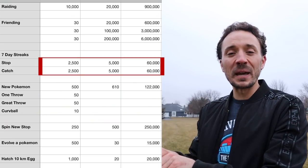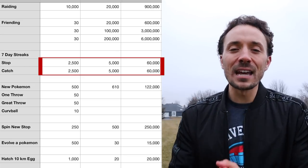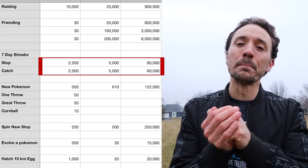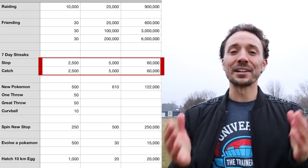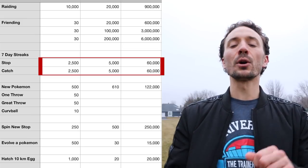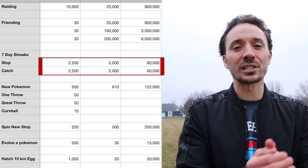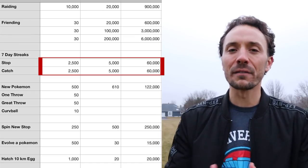You're going to get 2,500 XP for a spin and 2,500 for a catch, and on a lucky egg that becomes 5,000 each. Over the 90-day period on a lucky egg, you'll get 120,000 XP from those two combined. Make sure your first spin and first catch for your 7-day streak ends on a Monday, meaning your streak needs to start on Tuesday. The reason is that on Monday you get your Adventure Sync bonus, so you can combine your streaks with raids and Stardust pieces and get a lot of Stardust as well.